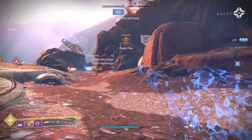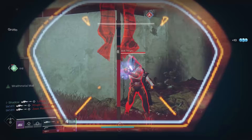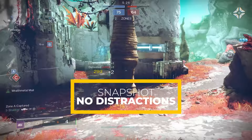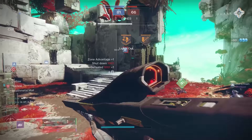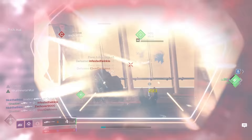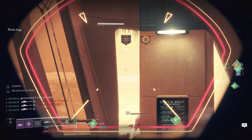Omniscient Eye is a 140rpm sniper from the Garden of Salvation raid. The sights are super clean and I like the overall feel quite a bit. It has approximately the same stats as the Apostate, and it can roll with the combination of Snapshot and No Distractions — fast ADS and reduced flinch is the recipe for success. Since it only has a zoom value of 40 it gets a bit less aim assist than 45 or 50 zoom snipers, but it already has a very generous aim assist of 72. Due to its decent perk options, Omniscient Eye is going in the B tier — it has good stats and a super clean model, so I'd probably put it in B+ if there was one.